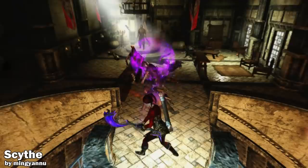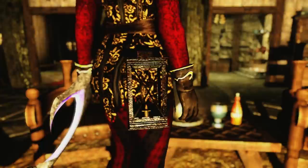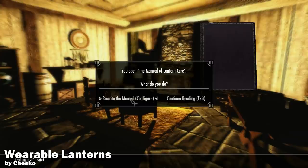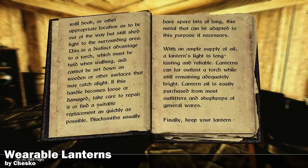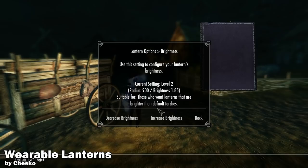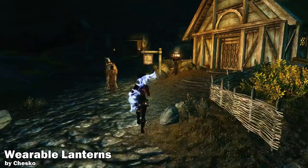Next up is a very useful mod that lets you attach a lantern to your belt, hooking onto your right hip. This allows you to essentially carry a torch without using a torch, so you can keep your hands equipped with a weapon. You can adjust the brightness — less bright, the same, or even brighter than a torch — and there will always be a light on you. Chesco is working on more features like a front and back lantern, carryable lanterns, and consumable lantern oil.